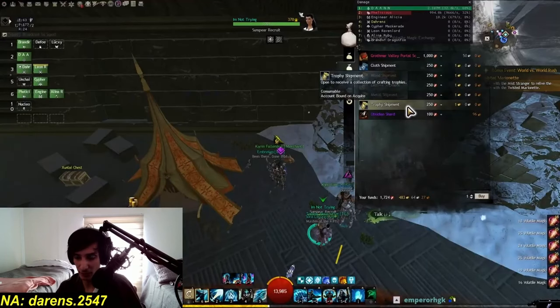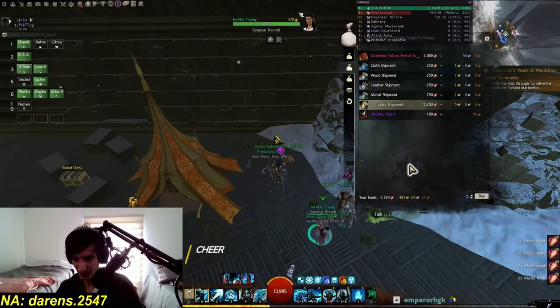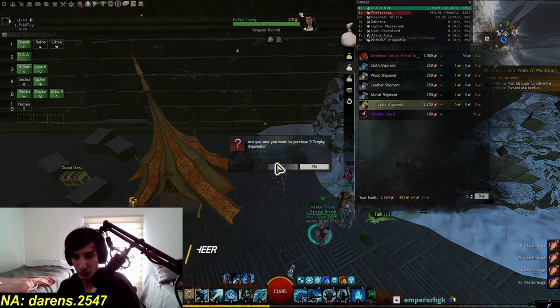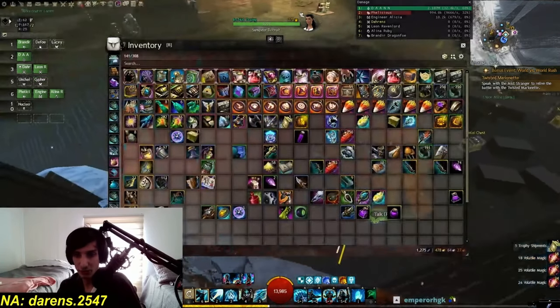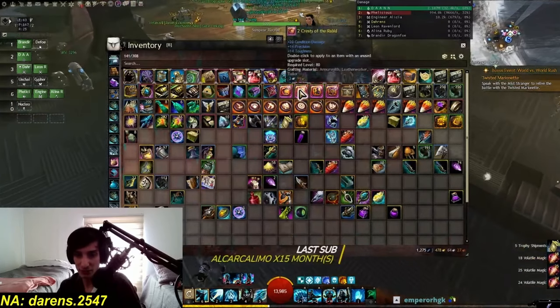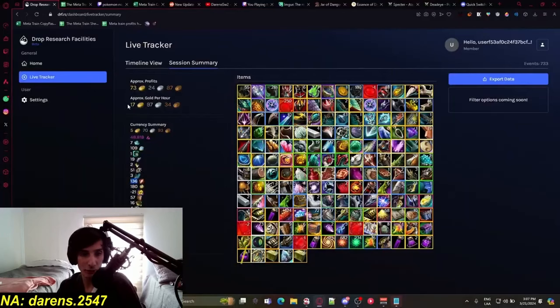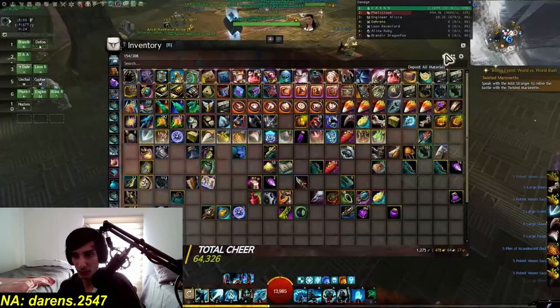I got a bit more than that, but we can't really calculate that extra. So we're just going to buy 5 trophy shipments. I'm not going to sell them because I honestly need these items themselves, so I'm just going to open them - it's going to count for the gold per hour anyway. Look at that - we're already at 17 gold per hour.